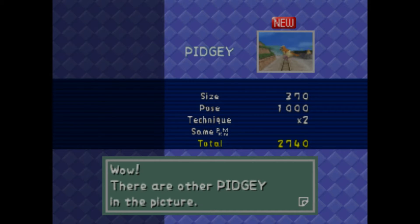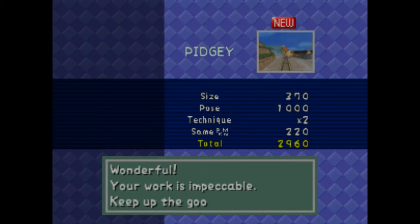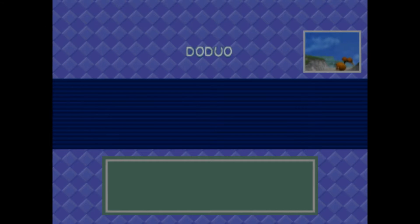If there are other Pokemon in the back that are the same species, they also count. We got 220 points for having a Pidgey in the back — it doesn't give that much usually, like 10 or 20. Does it depend what they're doing in the back too? We almost got 3000 points for a Pidgey.